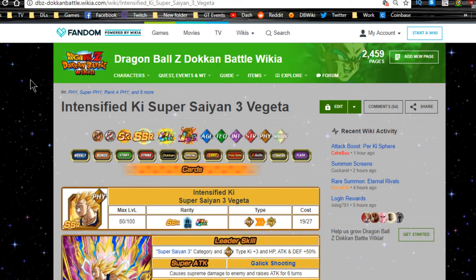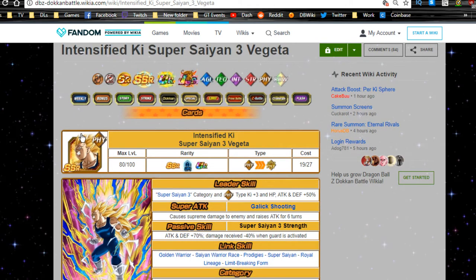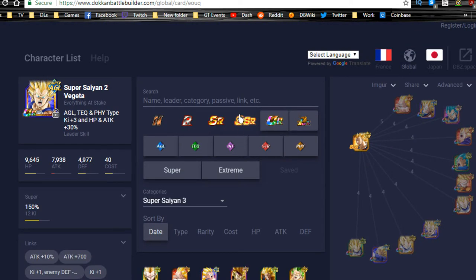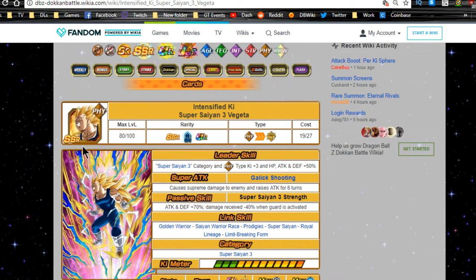Today we're discussing the Super Saiyan 3 Vegeta and Super Saiyan 3 GT Vegeta — the two new cards available on Dokkan Battle. I didn't realize this was available on local battle builder. I always forget to click on the SSR filter, and since newer cards don't have the UR yet, they don't display. So they are available, and this video is going out today on Thursday.